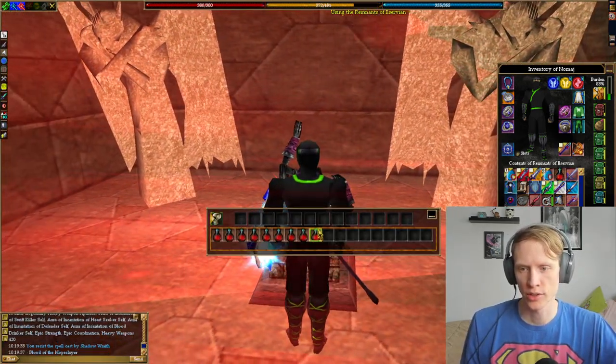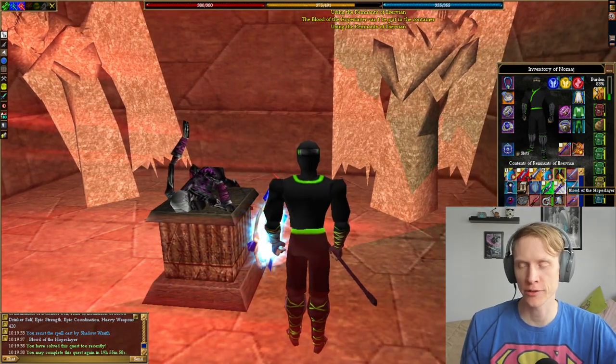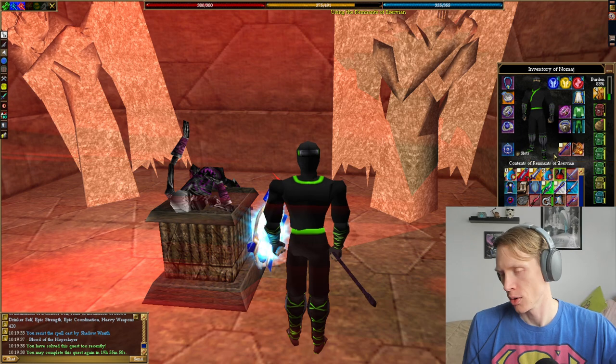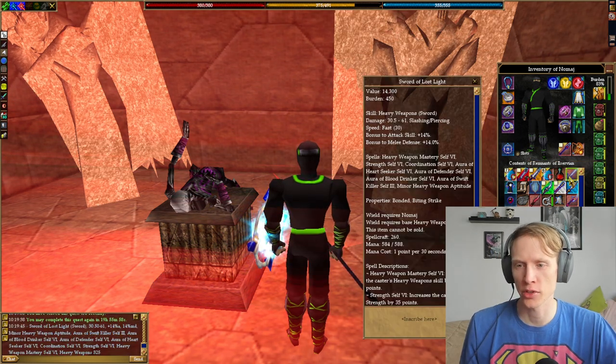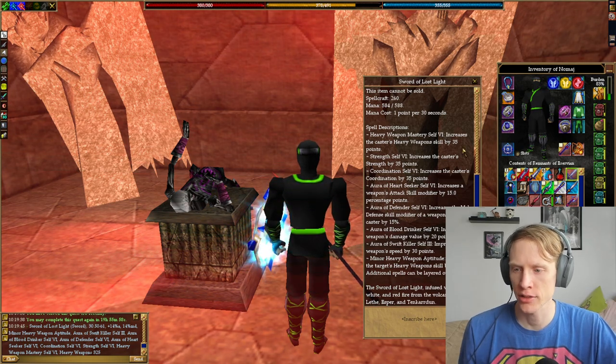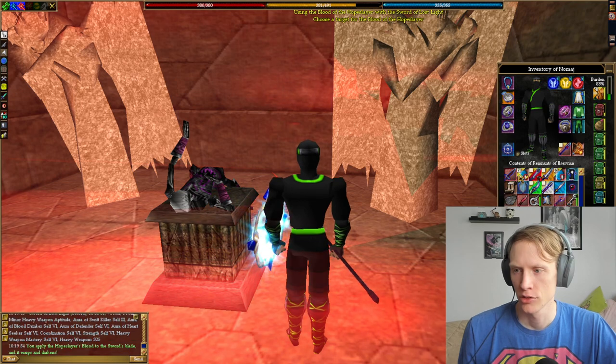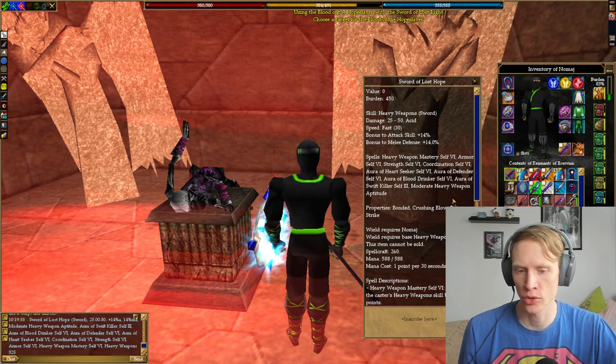All right, so you just loot the blood off of here. It's a 20-hour timer. You could turn it in for 15 million experience, or if you have a Sword of Lost Light after you've added the other fire infusions from the hellfires — which I've already added all three to this — you can apply it to the sword to get a Sword of Lost Hope.